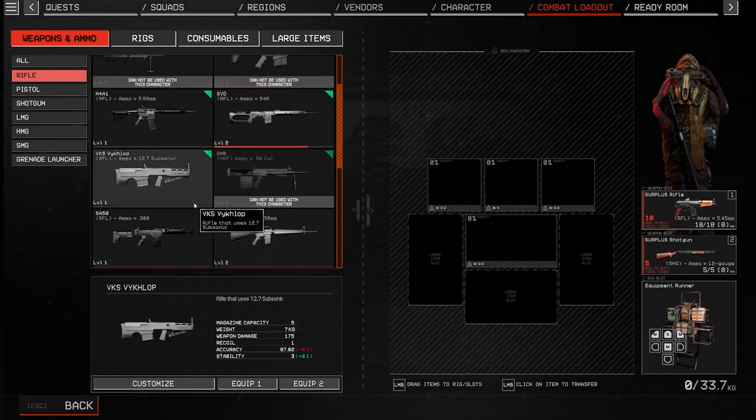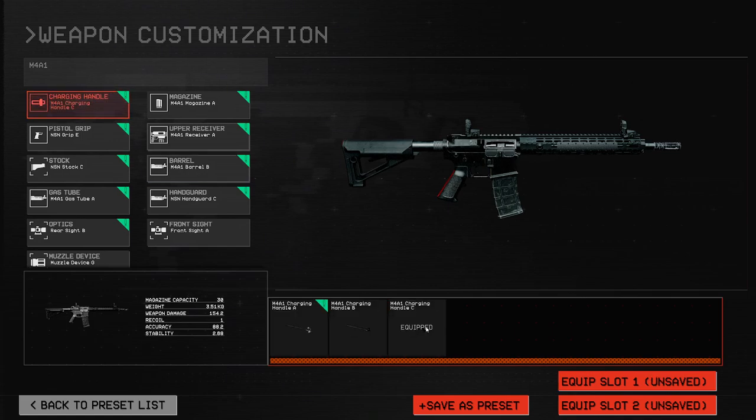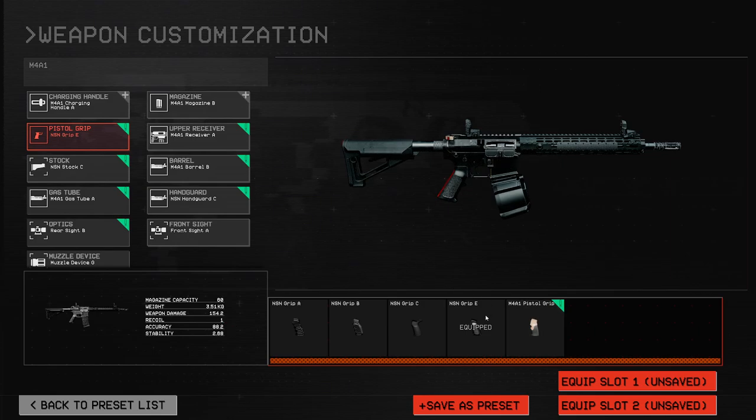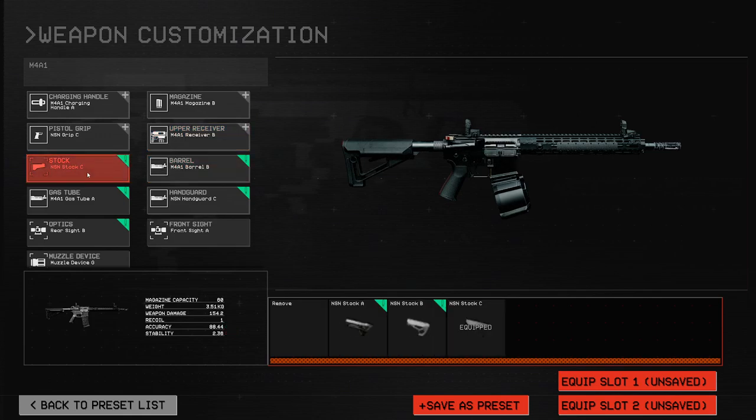I'm going to grab my stuff but I still want to keep killing things. This magazine is 60 rounds — that's good. Pistol grip for more accuracy. That one just looks better. Per receiver — more accuracy, sure. The stock just zeroes out the accuracy gains from the other attachments, so I won't take that. More damage would be good.